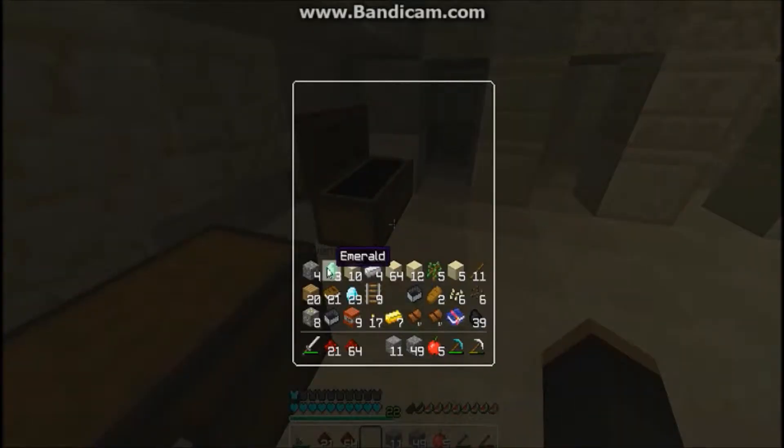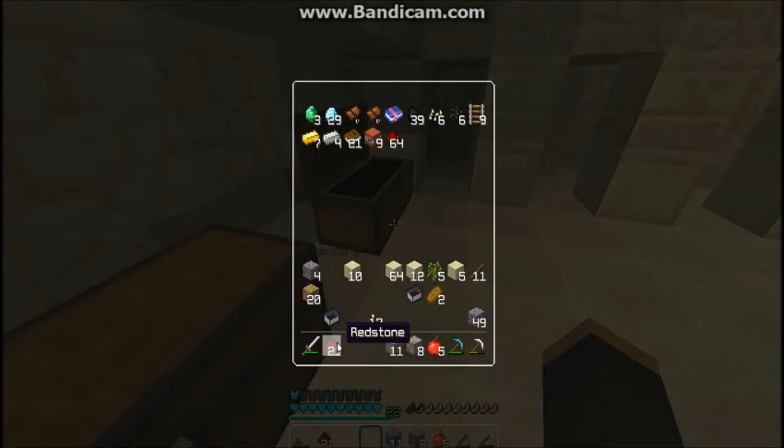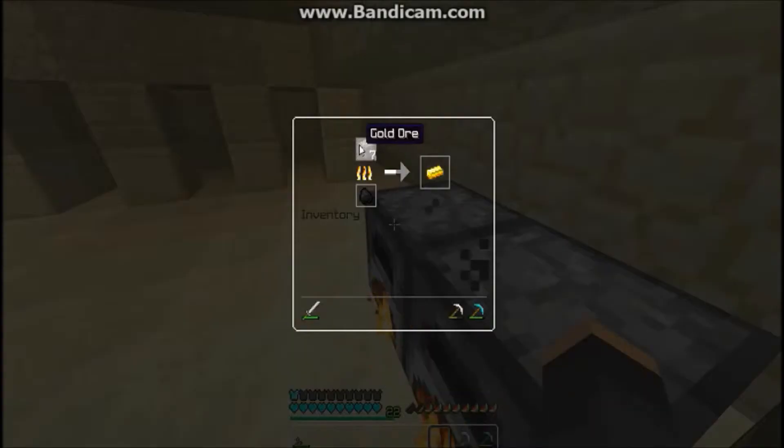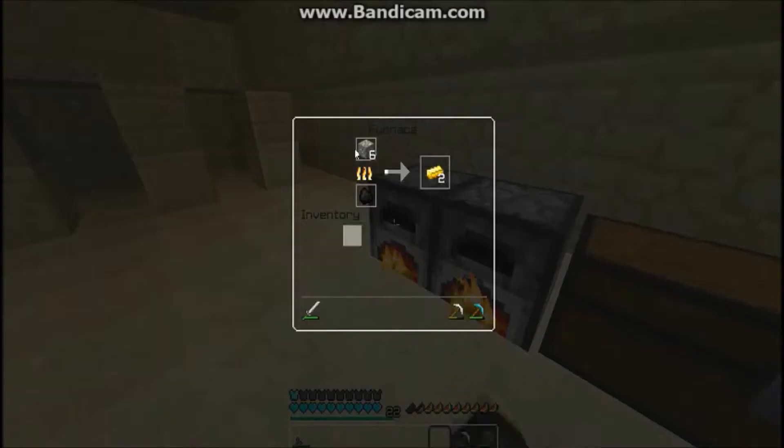I'm going down to the chest now, and this should be the Goods Chest. Along with this stuff, cause that's pretty valuable. Okay, and the redstone. I'll be back when the next chest is full. We are smelting the gold and the iron — that's because I smelt the gold too.